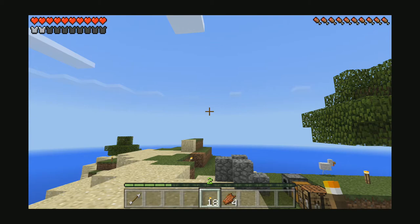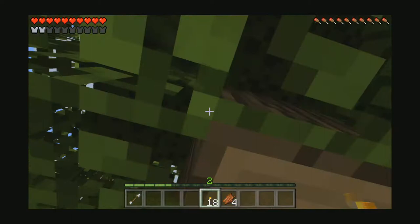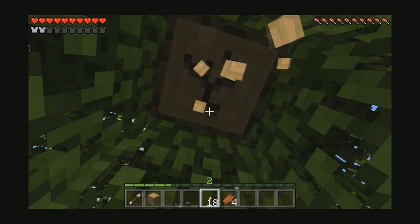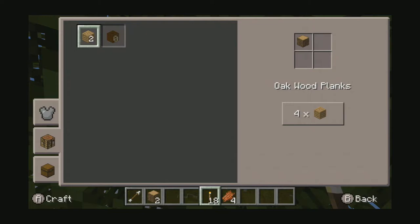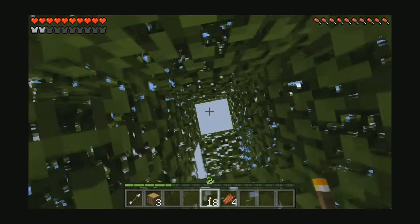Hello everybody, Melissa Craft here. Welcome back to another episode of Minecraft Pocket Edition. So this episode we're going to be trying to survive. I haven't done too much since last episode. Honestly, I died a lot. I kind of rage quit because I died a million times from a skeleton with full armor. And I actually ended up getting some of his armor — I have a helmet and a chest plate. So that's cool, but I died a lot just to get that stuff.